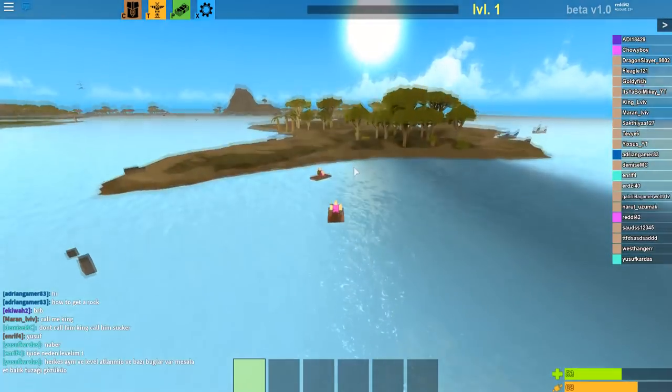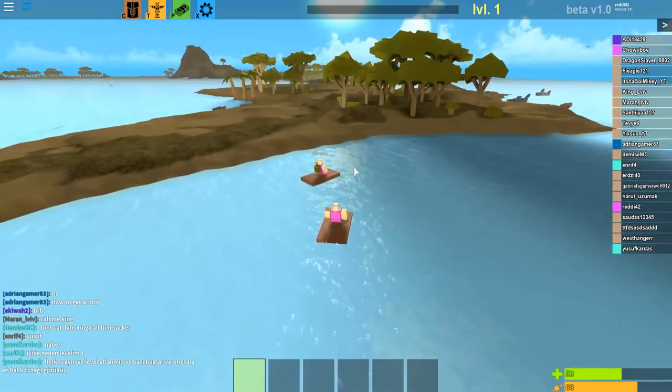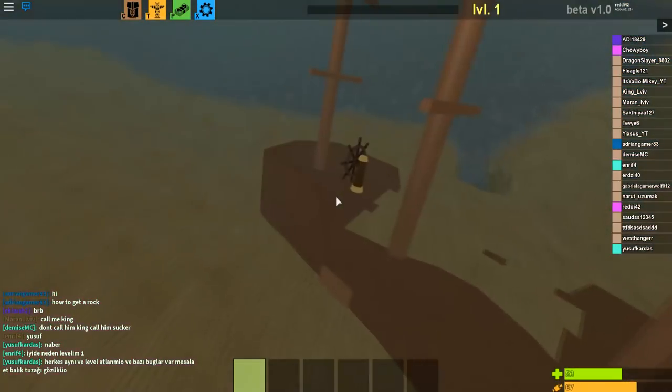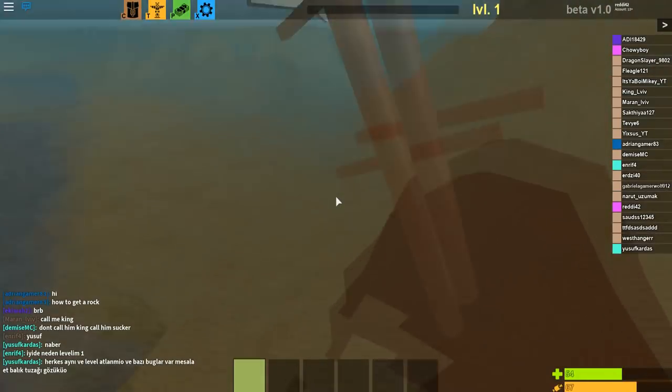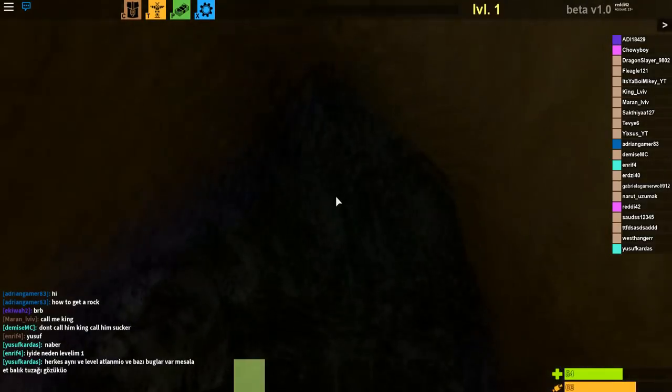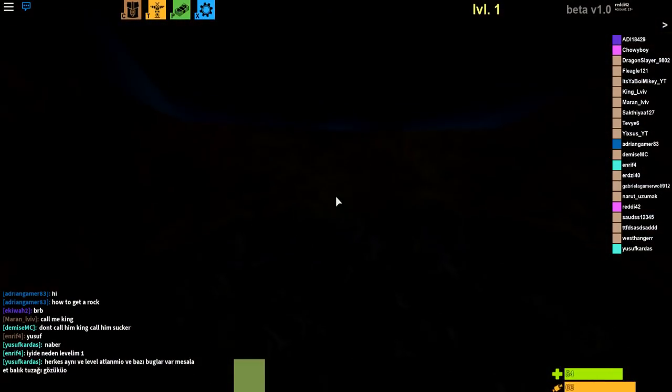Here we have the first location of the ship. It's hard to point out exactly based on the video, but it's in one of the corners of the map. If you're looking at those big mountains — like three of them — you can base it off that; the ship is kind of in front of them.